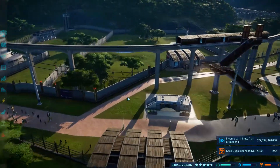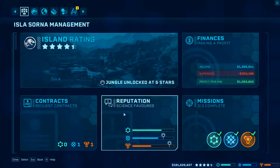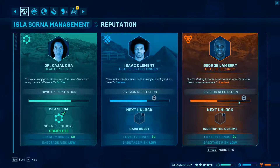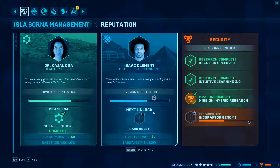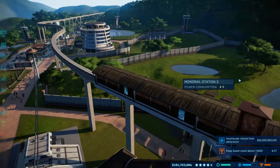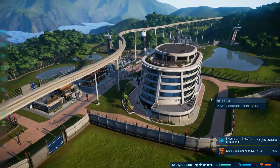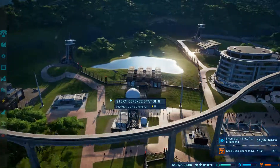We need another security mission. Let's go to the control panel. We're still a fair bit away from getting this Indoraptor genome. We've almost got the rainforest pattern — 83,000. We need another 10,000. That may be achievable.